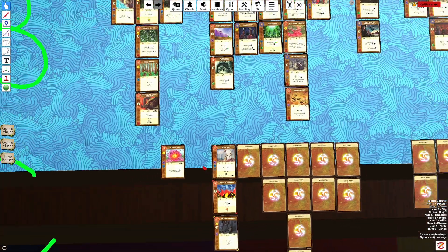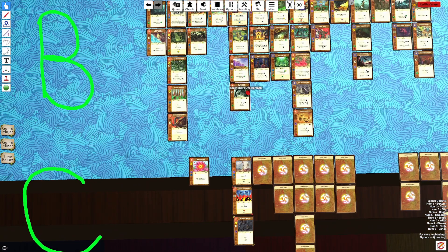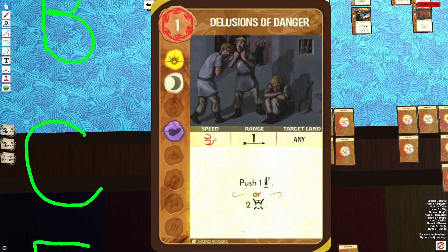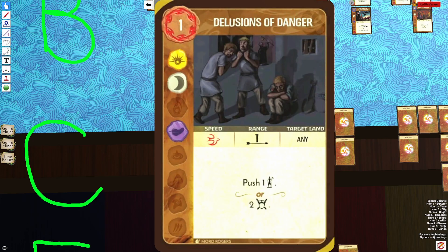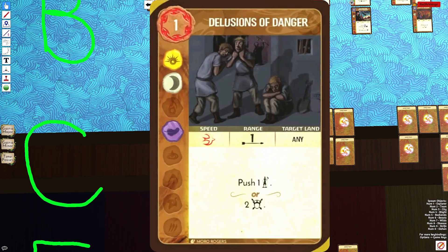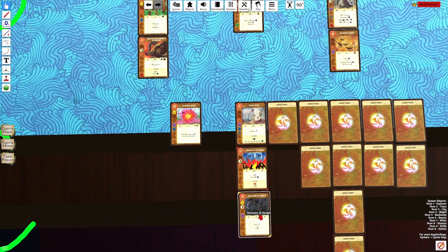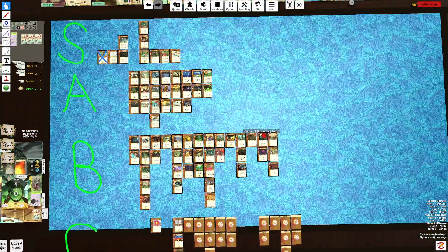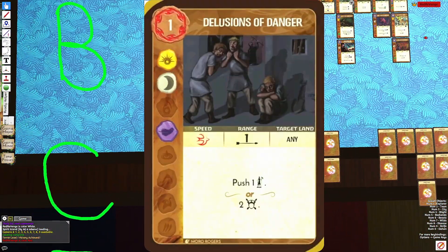Delusions of Danger is very similar to the cards in B tier, except you just don't have the extra bonus. With Disorienting you get an Explorer push plus a Wilds. Delusions just gives you the Explorer push, though it does have the option to give two fear and has slightly better elements, since Sun/Moon/Air tends to be very good for forgets. But I find it to be just a C-tier card — I pretty much never play it. The only time I pick it up is if I'm playing Fractured Days, but playing it off-element is usually pretty bad.